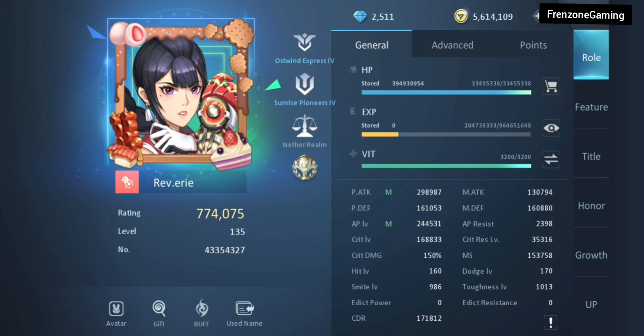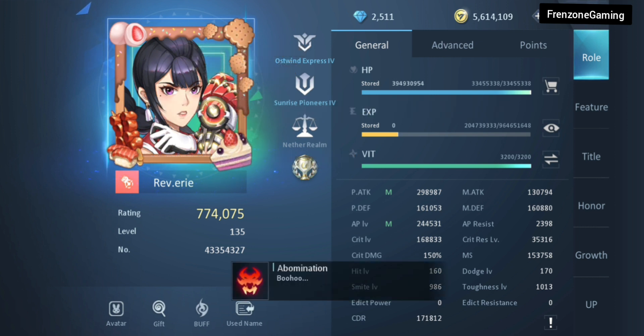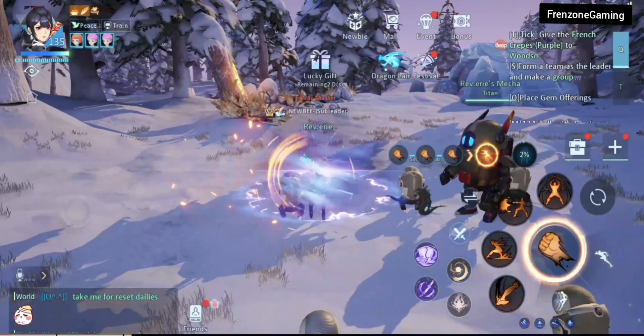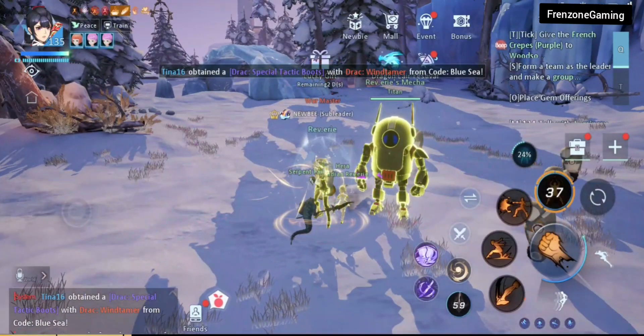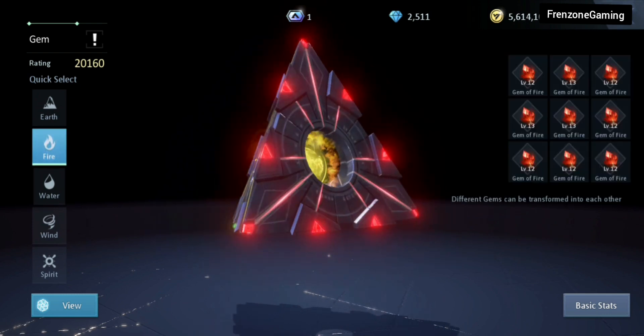For the stats of the fighter, focus on physical attack and fire attack, followed by attack power — which the game already suggests — then critical level and defenses. Get your HP as high as you can. CDR is something that can be worked around; it's not super important for the fighter class because your two main skills do not require any CDR at all.